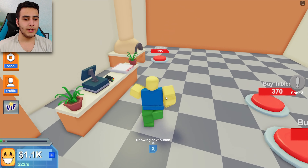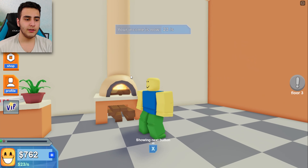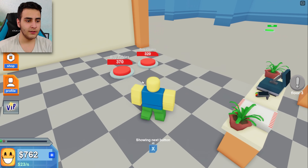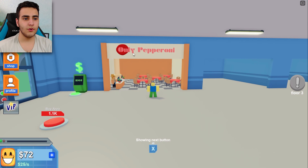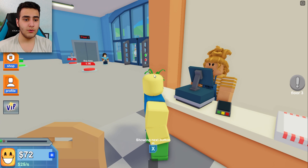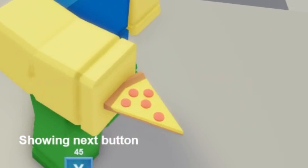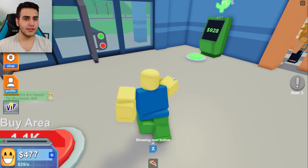Now we are at 1k. Let's see how much stuff we can buy. We are finally having a complete oven, tables, chairs — that's it. First store is open, only pepperoni. Can I get pizza too? Let's order — I want a pizza! Look how great this pizza is bro, customers are happy and we're getting some tips.